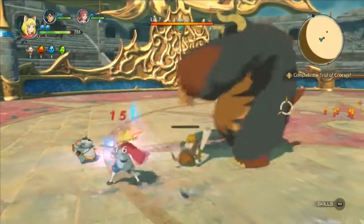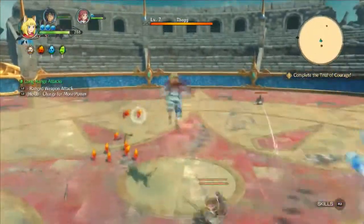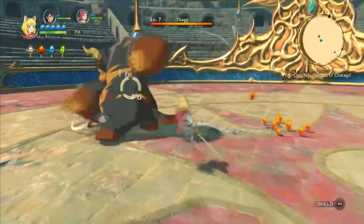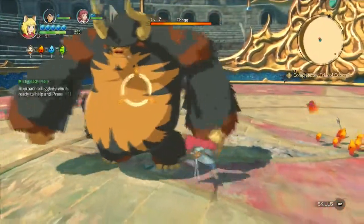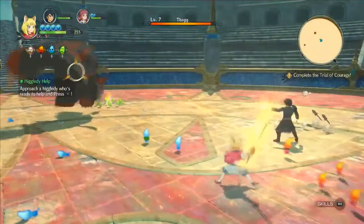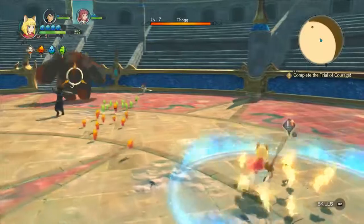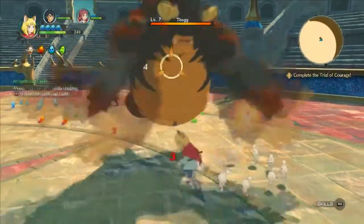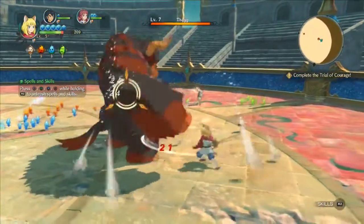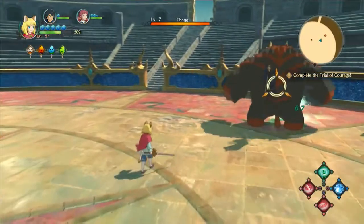And there we have the Higgledees — those small little guys with different elemental properties that can help you. The fire Higgledees are throwing little swords at Thog right now, and the water guys are throwing water attacks. They do things on their own, but these Higgledees here are giving me an opportunity to boost my attack power. The Windpicker ones, I believe, will give me a shield buff. If you're in their vicinity, that's how they work.